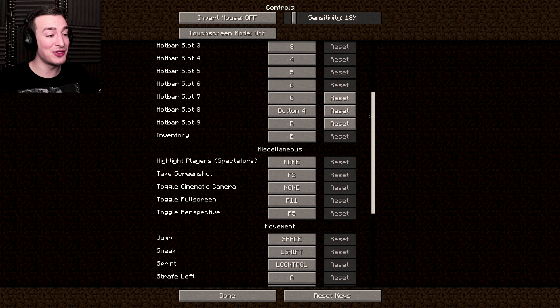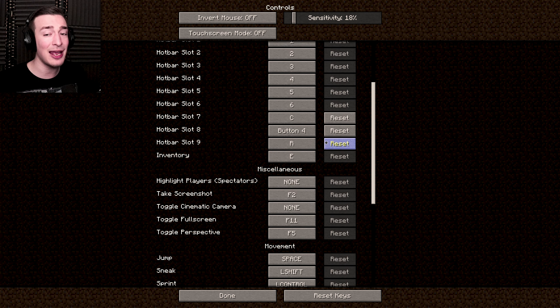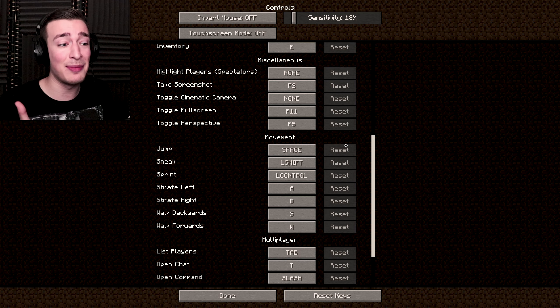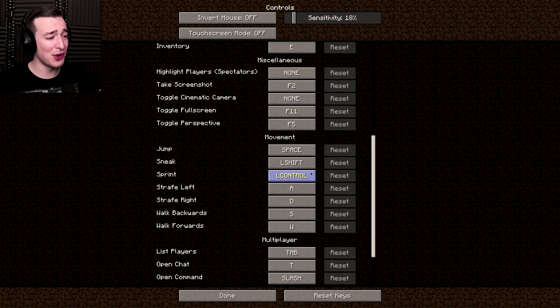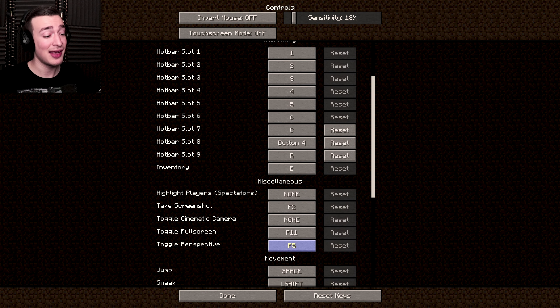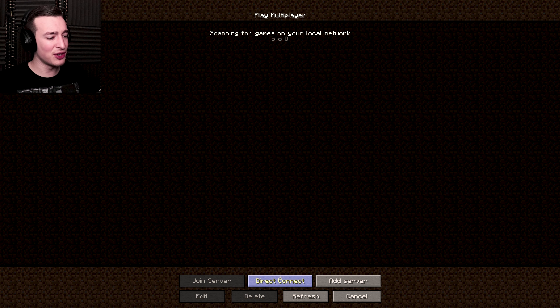So let's start off by adding a new instance — we'll just call it 'no mods.' We'll scroll down to 1.8.9 and create that. This is a completely fresh build of 1.8.9. It has no texture packs, no mods, absolutely nothing — it doesn't even have any of my settings. We're going to go in and start setting them all up, starting off by turning down that music because, as good as it is, it's incredibly distracting.